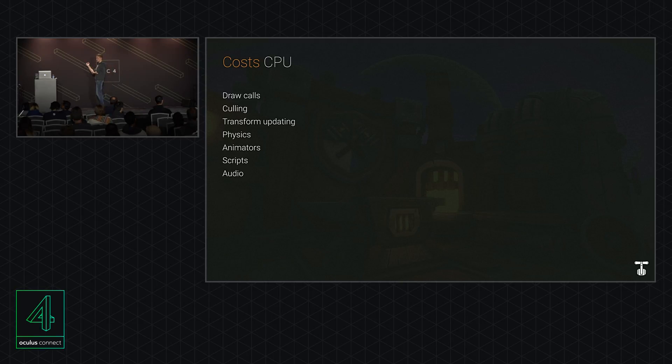Physics is super heavy on CPU, especially without GPU acceleration. Learn how layers work, check how many physics objects and collisions you have. Animators can be expensive. Scripts are probably the easiest issue to fix — the profiler shows you the time your scripts take. Audio is also pretty expensive on the CPU.